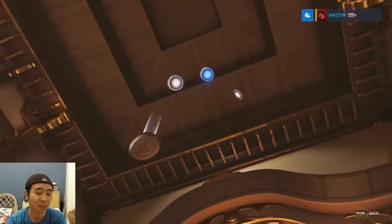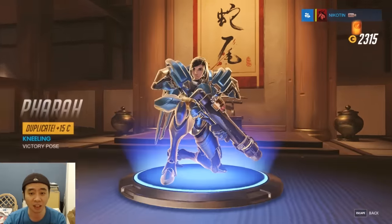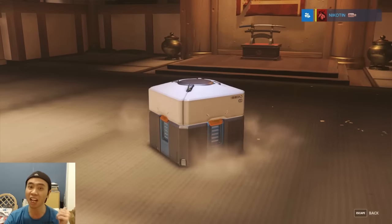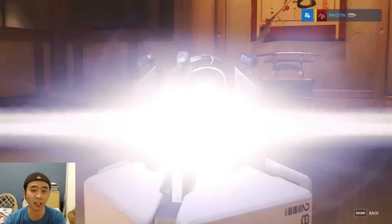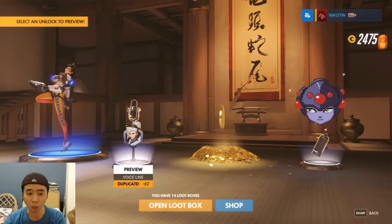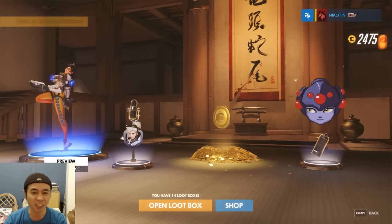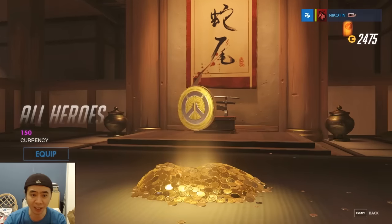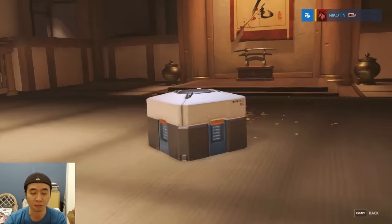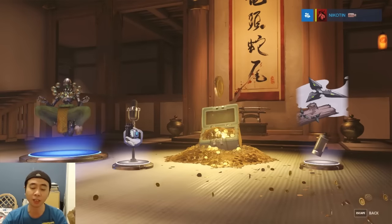Fifth box: still just rares, no legendaries, this sucks. Duplicate, duplicate, duplicate. Sixth box: one epic and just gold — seriously — and two duplicates. Victory pose for Tracer, kind of okay, but I never really play Tracer. I need to train her one of these days.